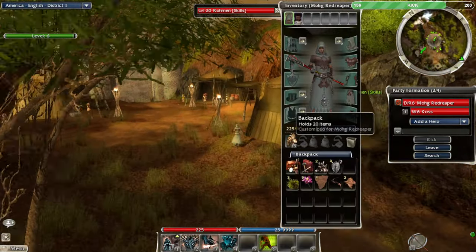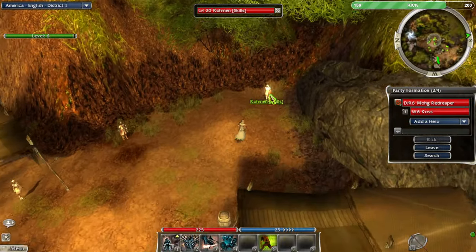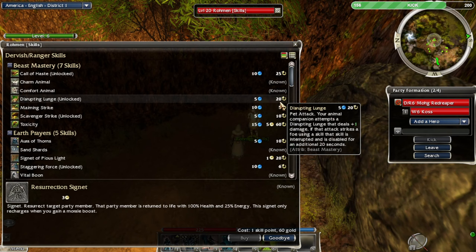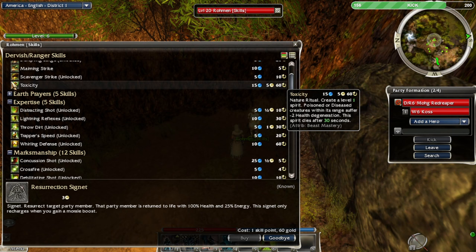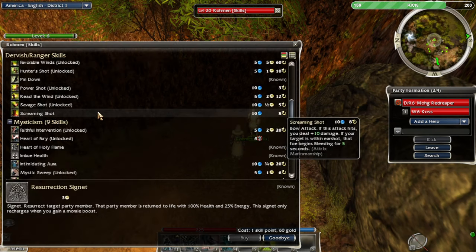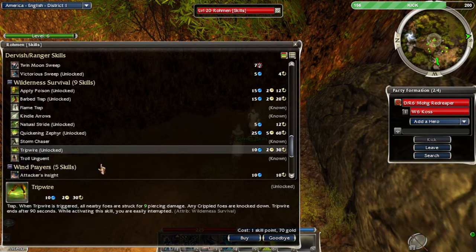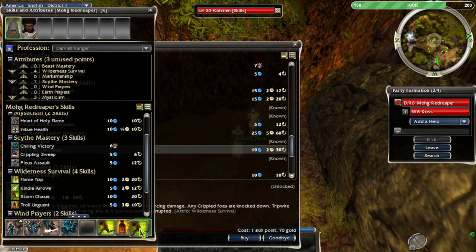I've got some gold to spend. Skills early on are always cheap — 60 gold per skill — and they get a little more expensive with each one you buy. I'm taking some advice from chat: I'm getting rid of Earth Prayers and going with Scythe, Mysticism, and Wilderness Survival, because I want Storm Chaser and Troll Unguent for my healing.